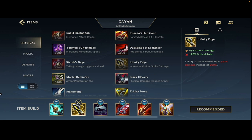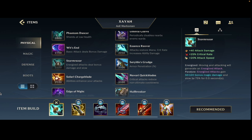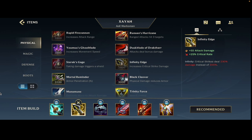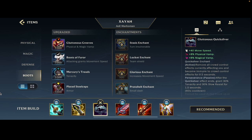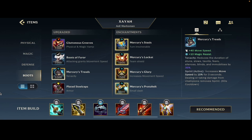These are just kind of the best two items to go. Maybe you'll build an Executioner's Calling if they have a Soraka or Yuumi or something, but apart from that you're just gonna go for the Storm Razor IE one-two combo every time. Then you can go Lifesteal boots if they have a lot of poke or you just need that extra physical vamp.